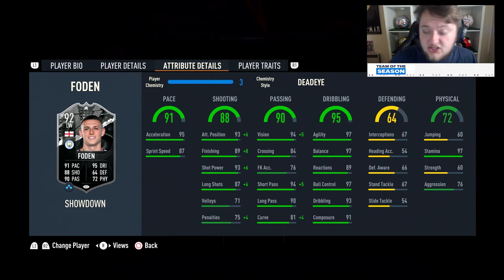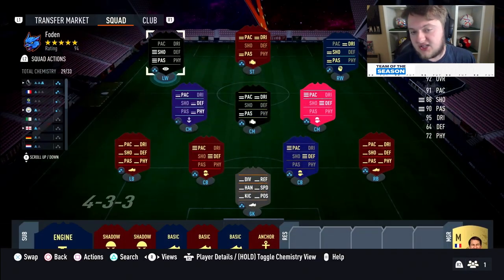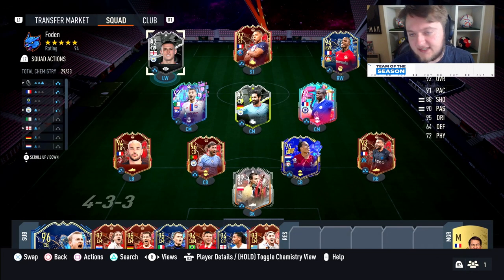I think the Deadeye is going to be really good for him. The Deadeye pushes his vision and short pass up to 99, which is brilliant. Goes up to 85 curve, and the boost in shooting is brilliant — 99 attack positioning, 97 finishing, 99 shot power, and 91 long shots. You could also go for an Engine, a Marksman to boost reactions, or a Maestro — but I really wanted to boost the finishing as much as possible.